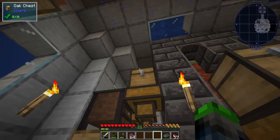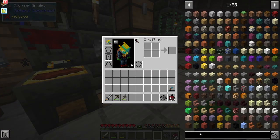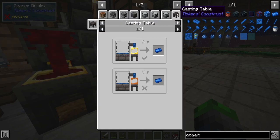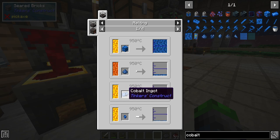Once this is all done and good to go, I believe these don't mix, so we'll be able to put those in here and smelt them up into ingots. Cobalt — yes! This is what we are going to be making. So, casting table.